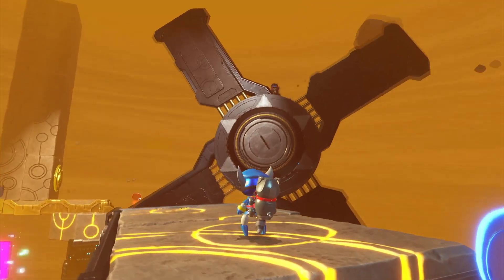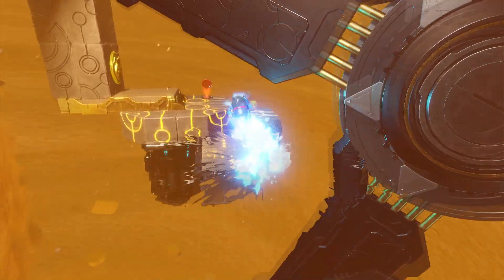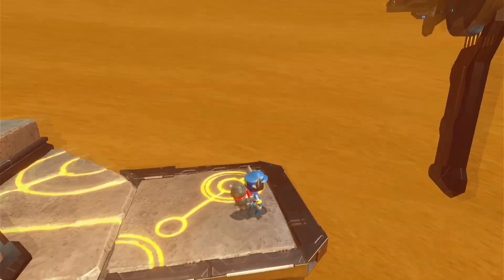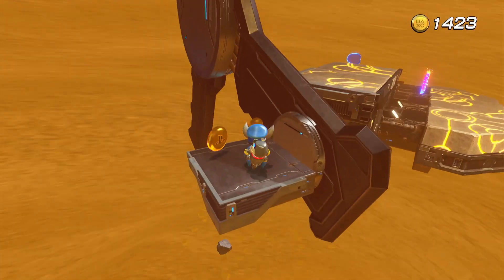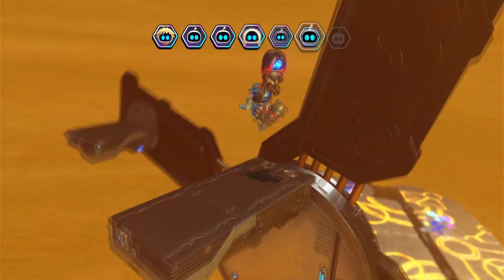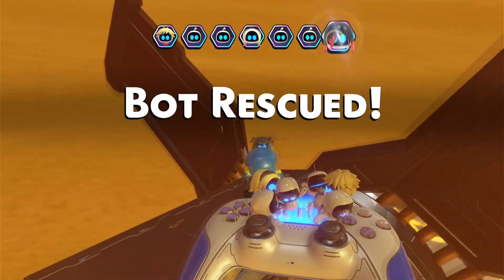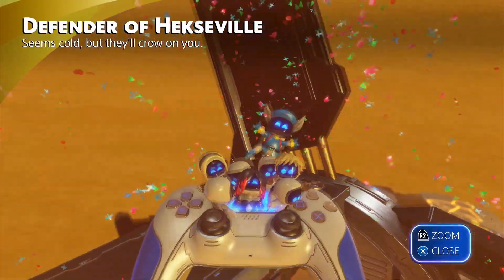When you get to this big spinny blade thing, if you look up you'll see there's another bot right there. We've got to go this way and then wait for the platform to show up, and then we can just hop down. And that's the last bot! If this video helped you, please like it, leave a silly comment for the algorithm, and don't subscribe to me.